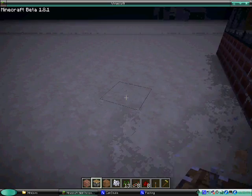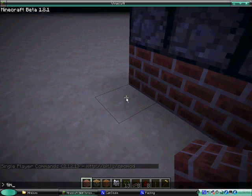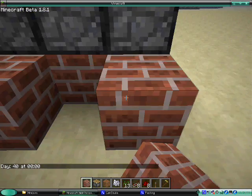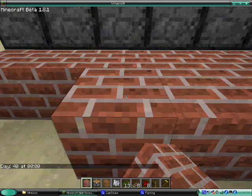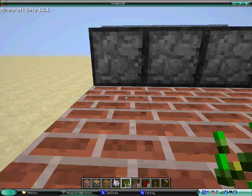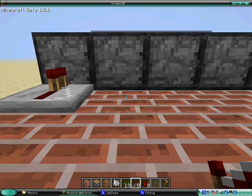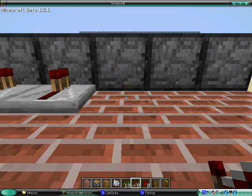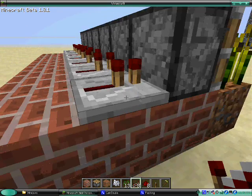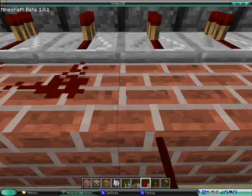Next what we need to do is come back behind it. We need to place brick behind each of them and it will go two back. On each of the ones directly behind the pistons we will place a redstone repeater, with no delay, so it goes straight through.